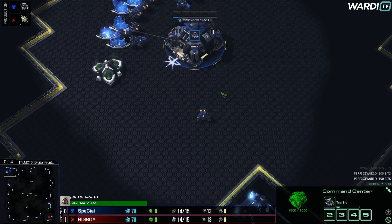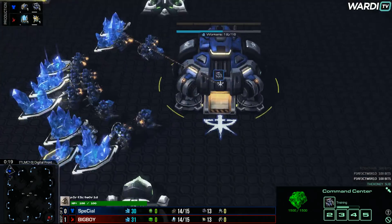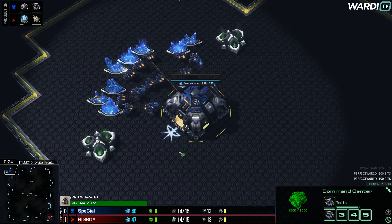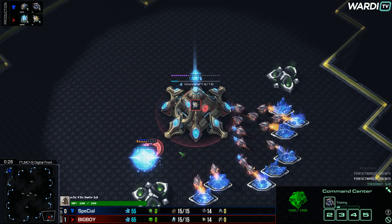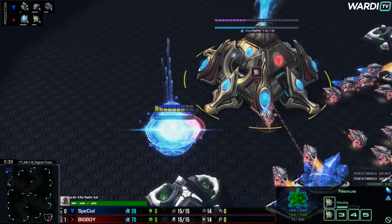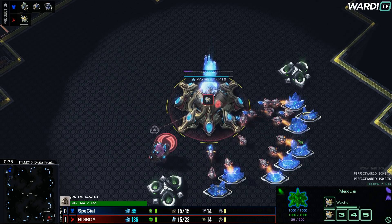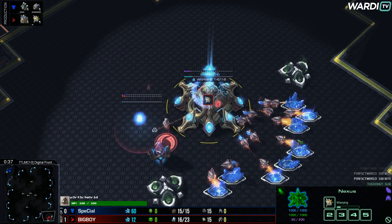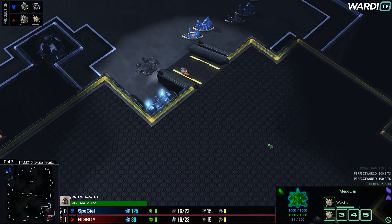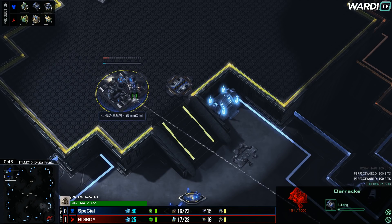All right, let's see what happens in game number two. To the top left-hand side, the Blue Terran player — it is Special — is down a game after that fast cheese in game number one. To the bottom right-hand side, the Red Protoss player, Parting. Game number two, looking to see how this will go. There's already a probe on the way out, and this time Special is not going to build a barracks across the map.